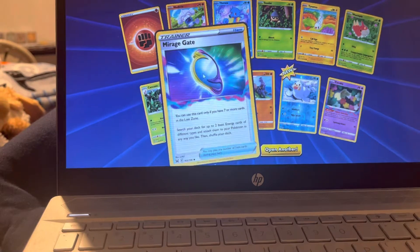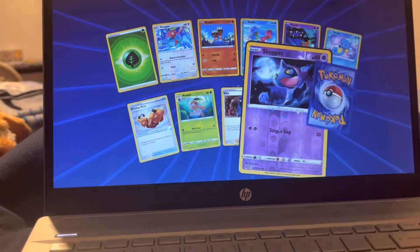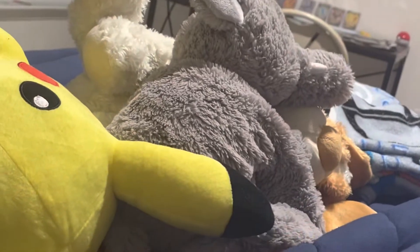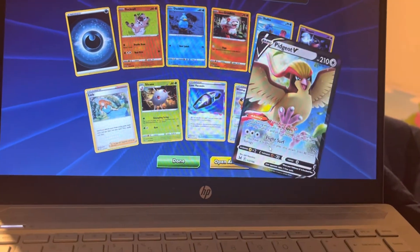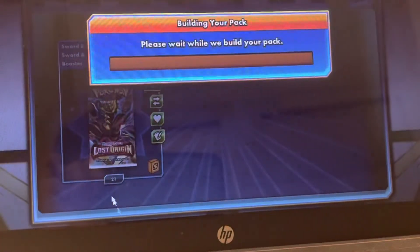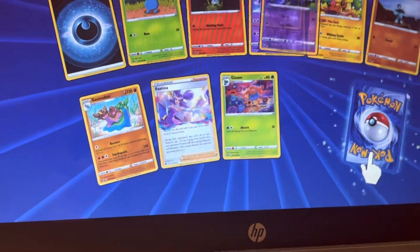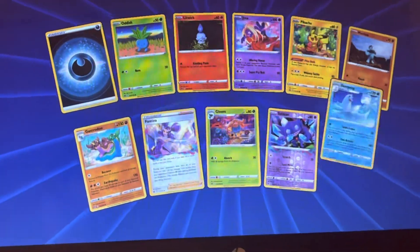Mirage Gate — very nice. Comfy. We got Shop It Reverse, Polyrath Non Hollow. Pidgey Out V. Damage Pump reverse, Parasect. Fantina, Cable Eye Reverse — nice. Cable Eye Reverse... all that for a Dewgong.